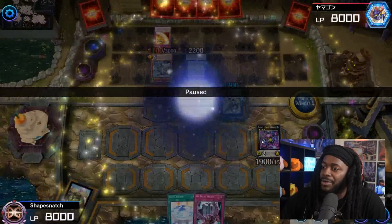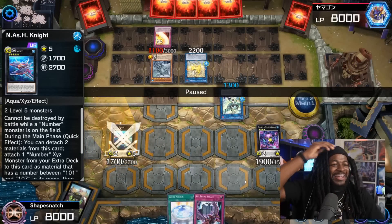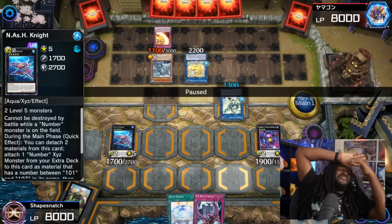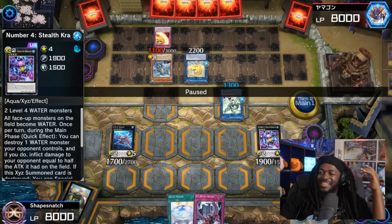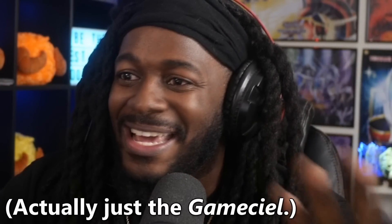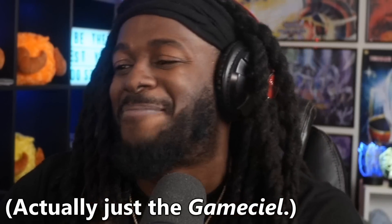So we're gonna make Stealth Krag in here, turning everything to water. We fumbled the bag — big fumble. Stealth Dragon can destroy any monster on the field, but since our opponent used IP Mascarena to make the Nightmare Unicorn, it can't be destroyed by card effects. He could have picked anything — he could have picked Cyber Wicket, he could have picked Gam Seal, he could have picked anything. It would have been way better.